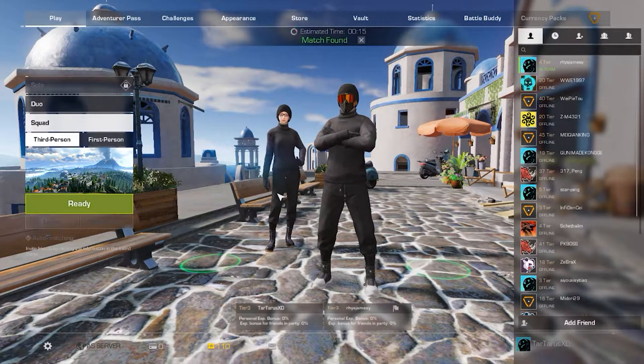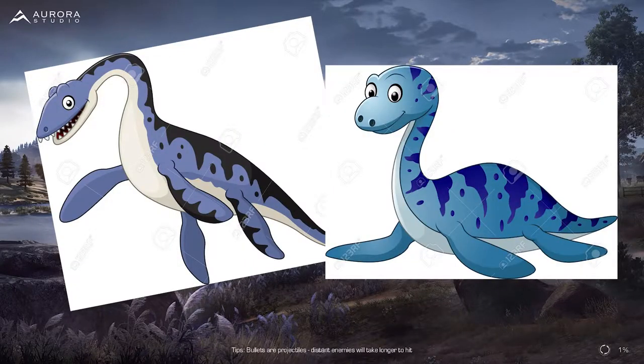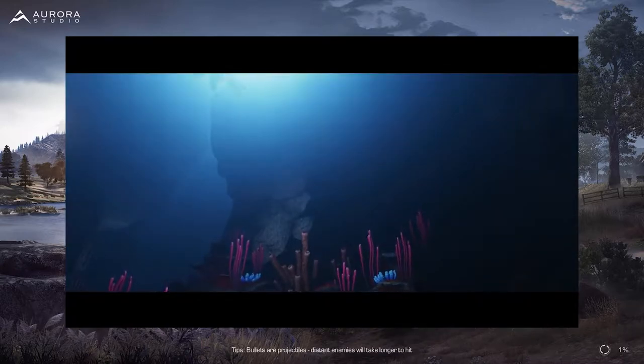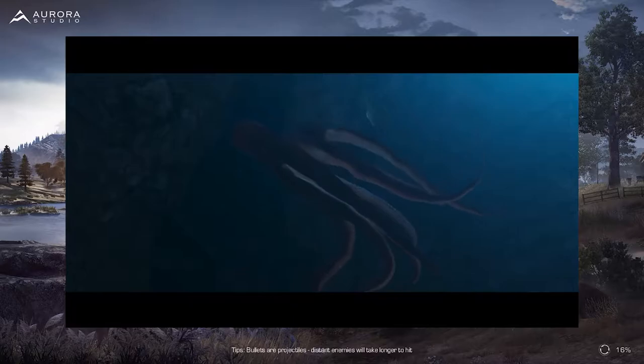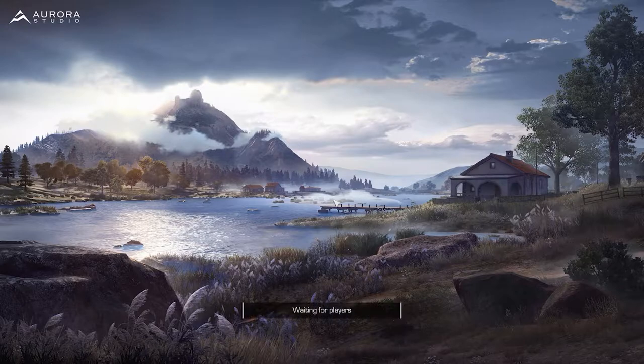Okay guys, so today I'm going to be showing you how to find the place of Cyrus in Ring of Elysium. As you can see on the trailer, you can find it by using the submarine. Shout out to my friend Enrico — he actually found the way how to do it. He was just walking around and he found the submarine.